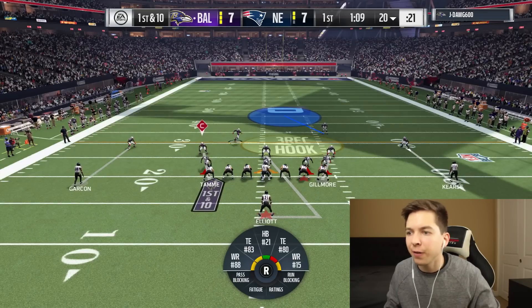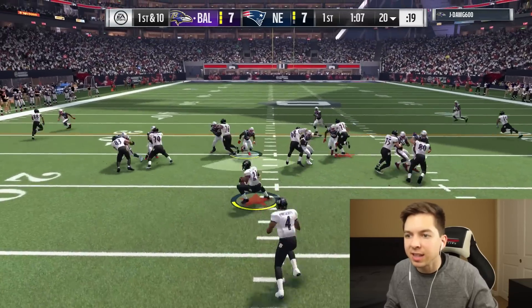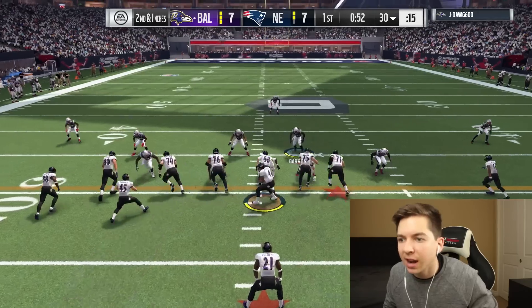Playing from behind makes things so much more intense because there's no room for error. Finally get to see his offense — he really doesn't have any wide receivers, but he's got Dak Prescott and Zeke. He's just going to try and run the ball. Come on boys, we got to stuff the run.